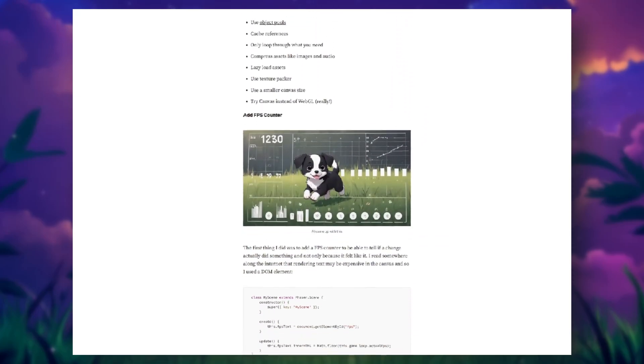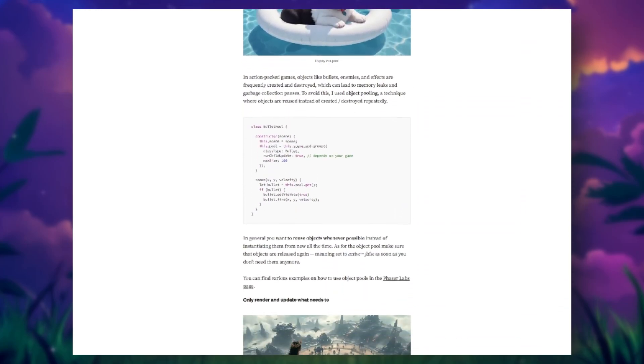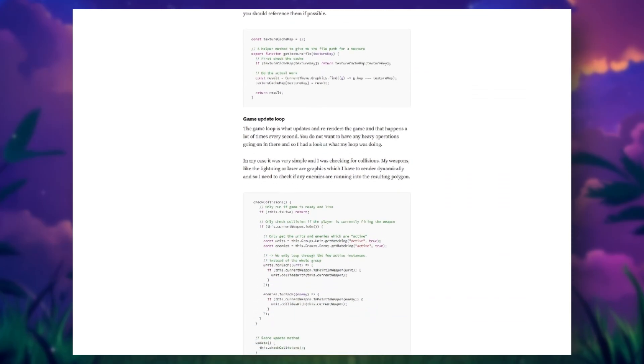He shows how object pooling helps you reuse game objects instead of creating and destroying them every frame, which saves both memory and processing time. He also dives into optimizing the game loop logic, minimizing the number of calculations per update cycle.